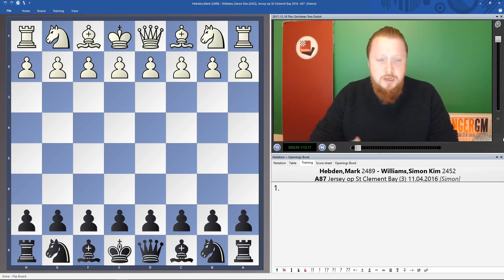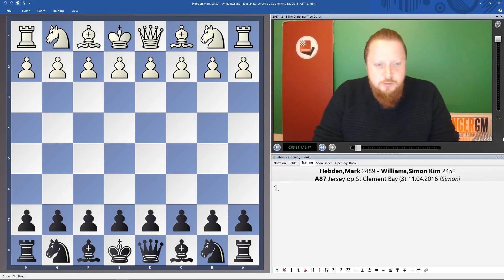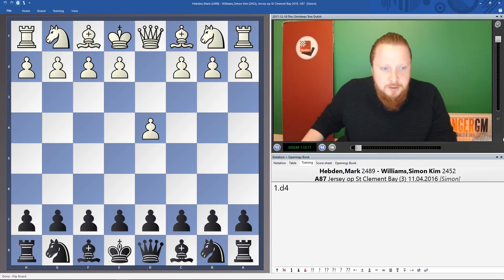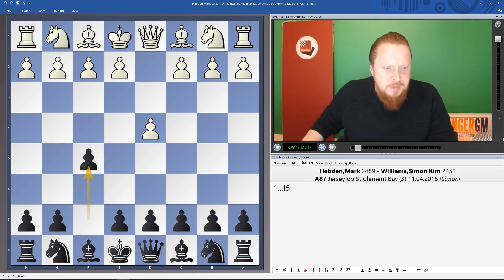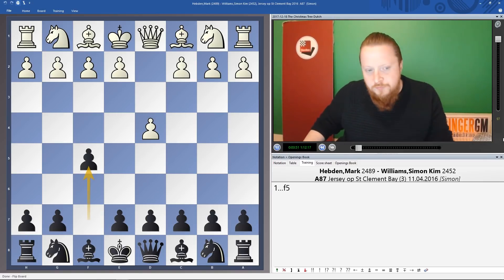If you're learning an opening with black, always make sure the black pieces are near you. When you play your game, the patterns you remember from learning will be easier to recall. This opening comes about in a couple of different ways, but it starts mainly with the Dutch Defense — 1...f5.